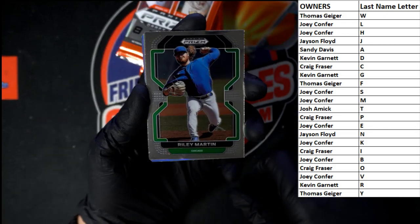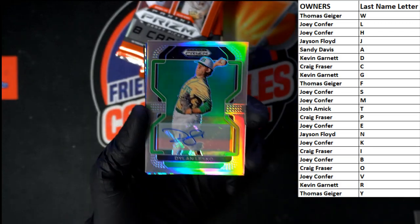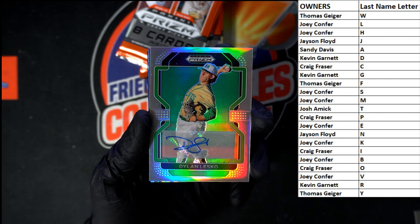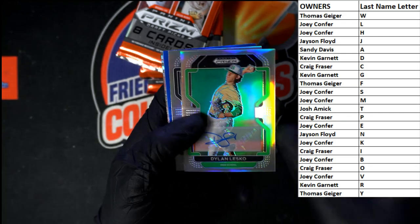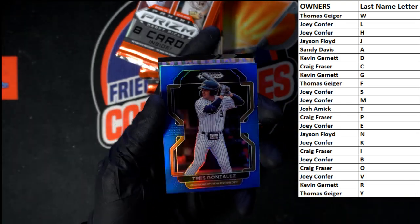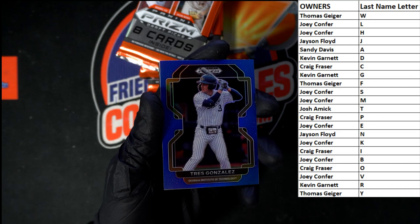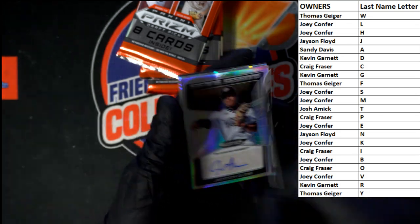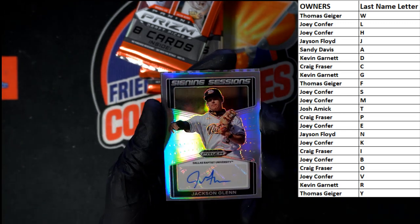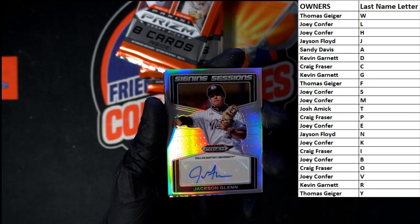Starting off — Riley Martin, Lipscomb Junior. Starting out right there. Dylan, let's go! Last name letter L going to Joey C. Let's see if there's a number on the back — nope. We got Arias. Blue Trey Gonzales going to last name letter G — Kevin G on that one. Let's check the number. Not numbered, but we got another auto in that pack right there. Jackson Glenn, last name letter G — Kevin G.